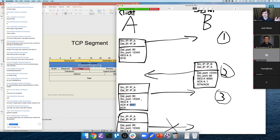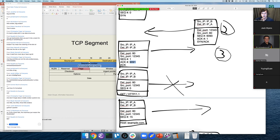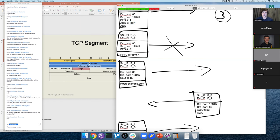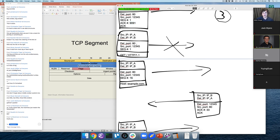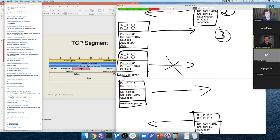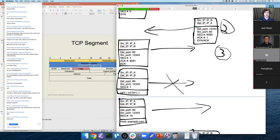SYN, SYN-ACK, ACK — that's the three steps of the TCP three-way handshake. This is really important to understand — if you get into any kind of interview asking about networking, you should deeply understand these not just by rote but understand why we have them. Both sides need to have sent a packet and received a response; A sent SYN and got SYN-ACK back, B sent SYN-ACK and needs ACK back, so each side knows the other is up and reachable.